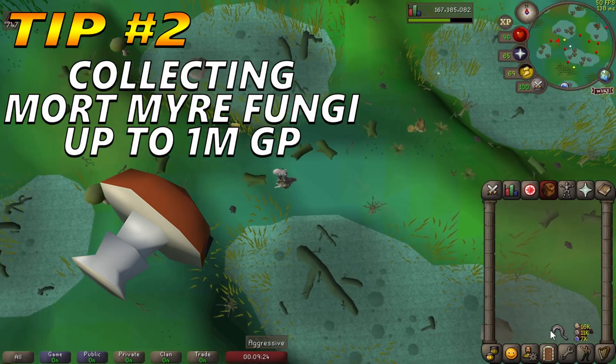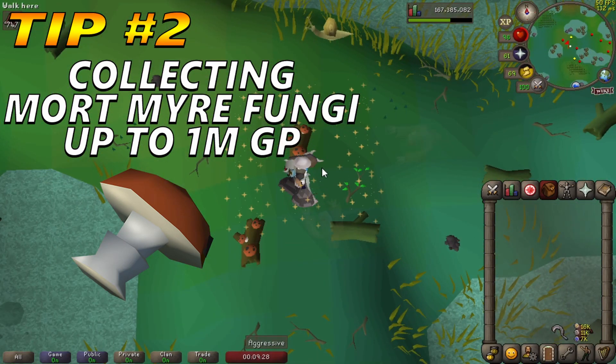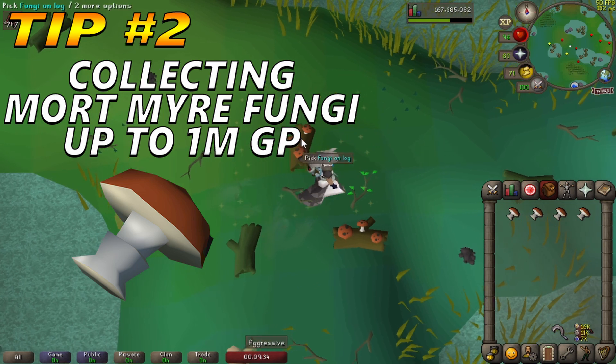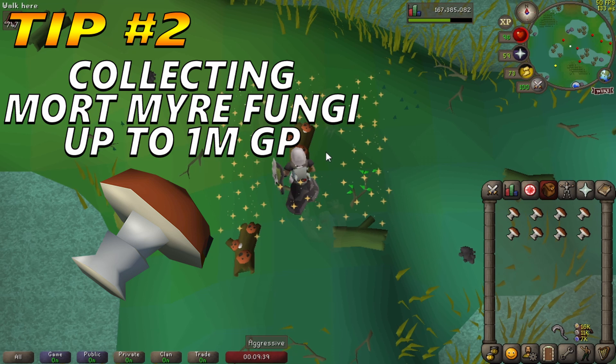After a full inventory, use the Fairy Ring to bank in Zanaris and repeat. If you have less than half prayer points after banking, drink a dose of prayer potion. With the Morytania Hard Diary, Rejuvenation Pool, and Fairy Ring in your house, you can expect to get around 1 million GP per hour, which is really great.